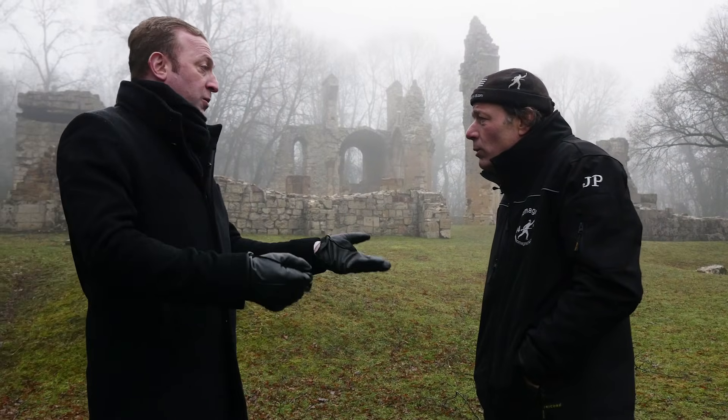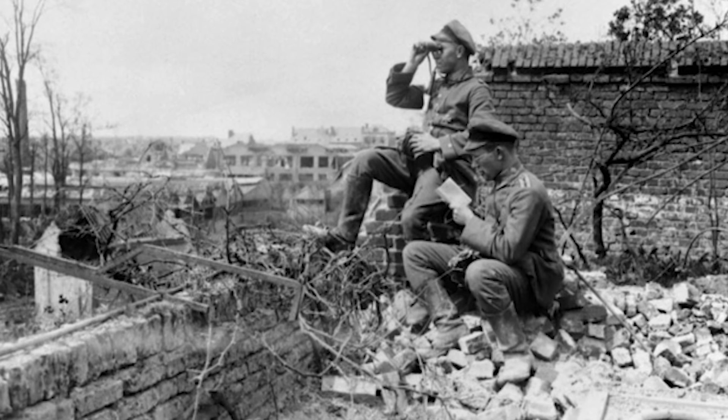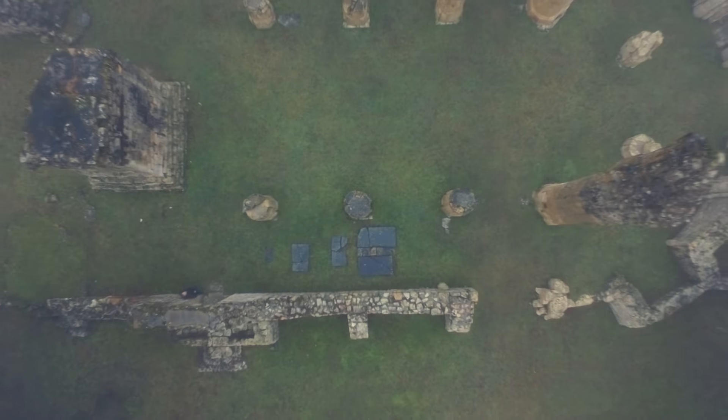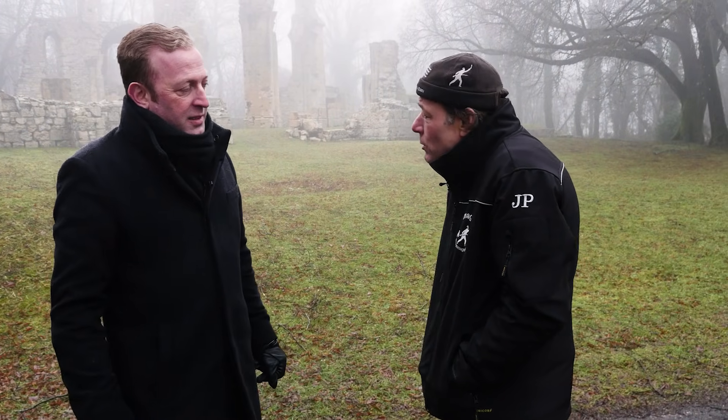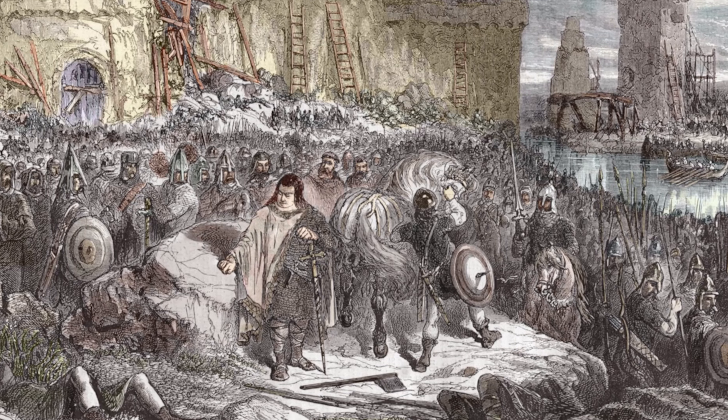Heights were always strategically important — even back in the time of the Romans, commanding the heights gave you a point of view and allowed you to pass messages. The Germans knew it, the Romans knew it. There was a lot of other history here too — 19,000 Vikings came up the Meuse River in 888 from Scandinavia, going through the North Sea into the Meuse until a village 12 kilometers from here, then tried to take this hill. All 19,000 Vikings were killed — the French organized to stop them, probably with at least double the numbers.